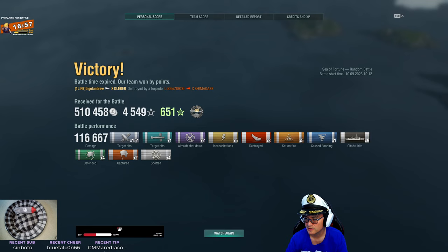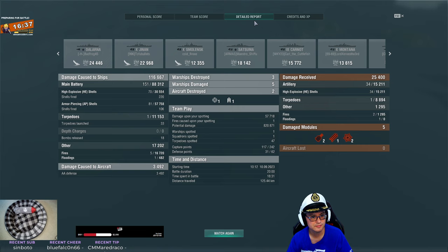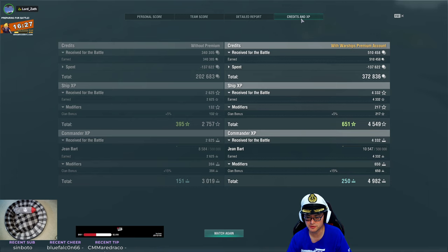Let's take a look at your in-battle screens. 117,000 damage, 151 main battery hits, 3 kills — not too bad, 1st place. I was actually surprised to learn that Kleber can citadel cruisers. It absolutely can — that's the whole point. The 139mm guns are really designed to citadel cruisers. Especially super light ones like the Jinan and the Smolensk — those were gifts for you.